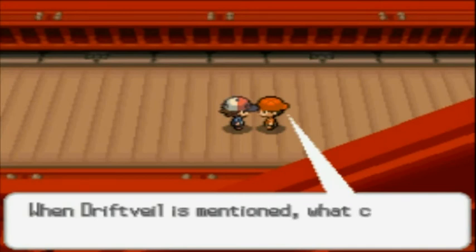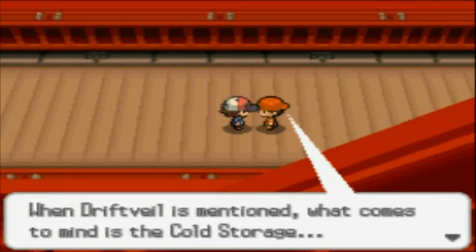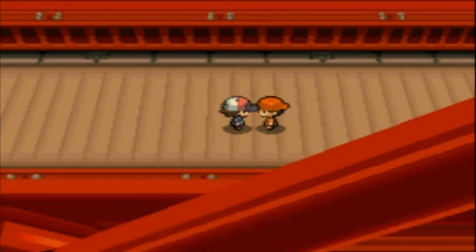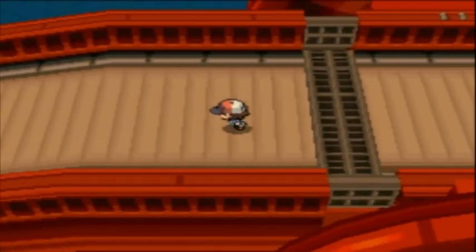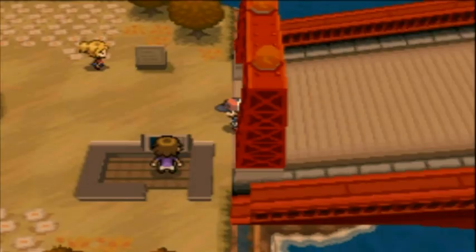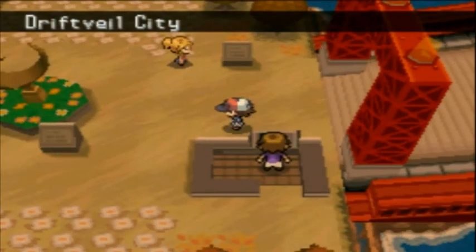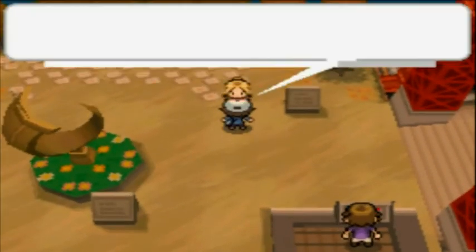You might want to just talk to the trainers — you don't really have to, but I'll do this while we're crossing the drawbridge. He mentioned something to do with the Cold Storage. We're now in Driftveil City, which is the home of the next gym.